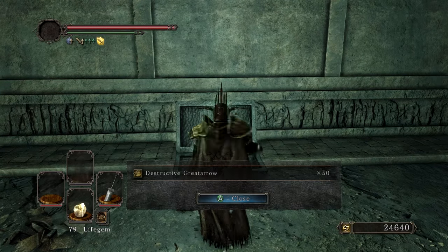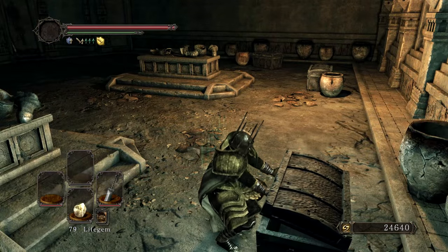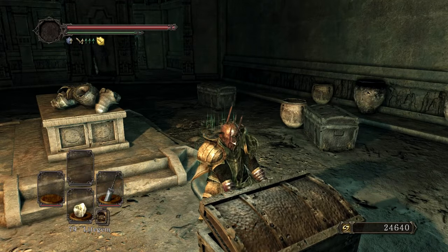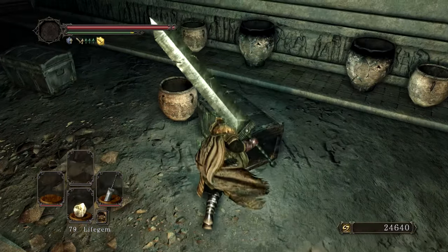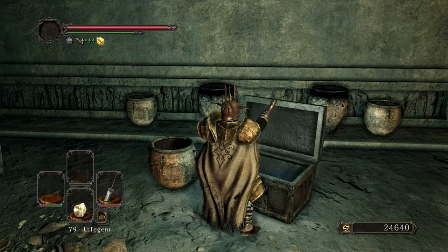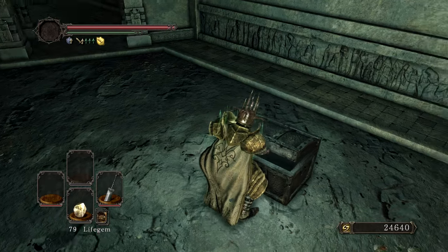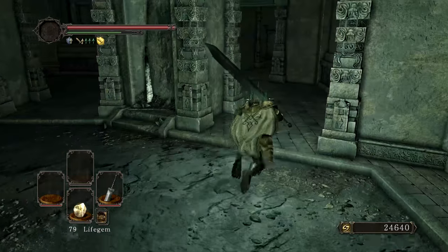Destructive Great Arrows — that's the same. Because you used to get a piece of the onion set — yep, there's the Catarina Helm, so that's the same. I think you also get a Slab. A Soul Vessel, so we can reallocate our stats if we wish. Old Growth Bomb — and that is our Strength Bomb again. And a Slab. So that room looks to be identical.